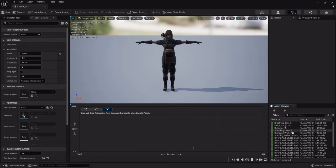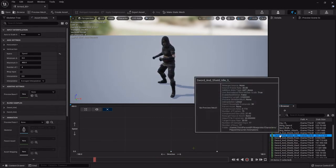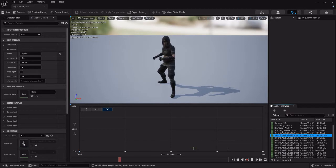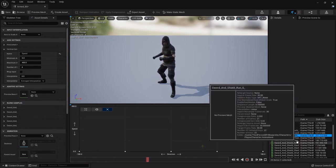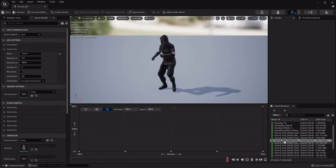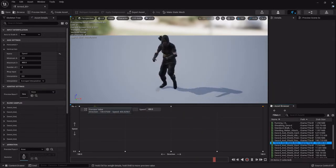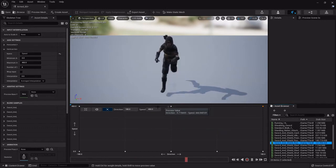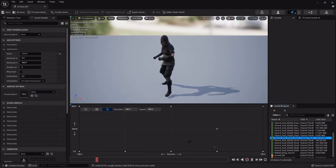Now we'll go through and apply all the animations in the appropriate spots. I need to find my sword and shield idle first — drag it all the way across the bottom so that no matter which direction you stop, she'll just be in that idle. The animations are not labeled very well, so I apologize. You can preview by holding Shift on the keyboard and moving your mouse — that's how it blends between each one.